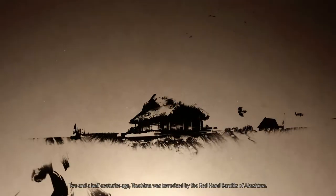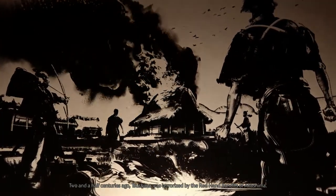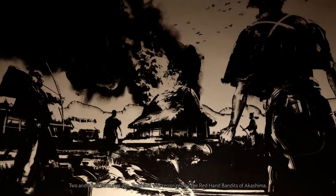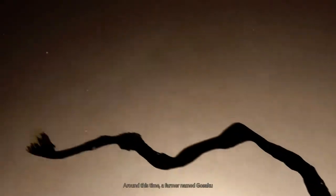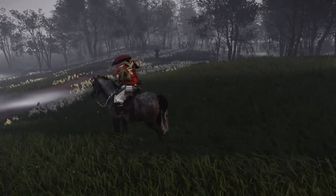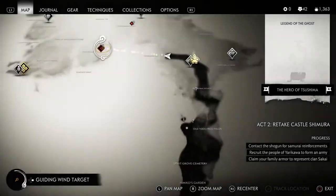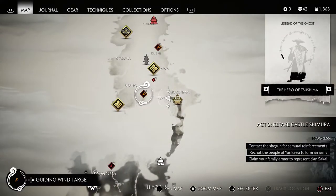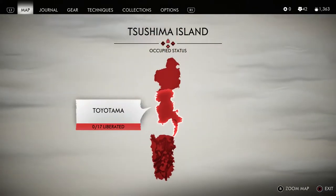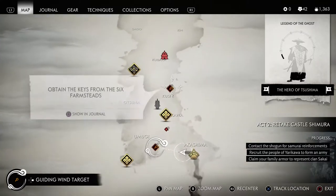Once you talk to the Storyteller, he will give you the story of Gosaku's Armor and he will give you six farms that you have to go save captives from. The Mongols have these six farms — you're going to fight the Mongols and set free the prisoners they have captive. There are two areas up in Act 2 and four farms back down where Act 1 took place. Every time you complete one of these farms, you're going to get a cut scene.